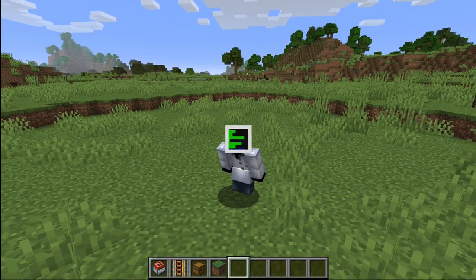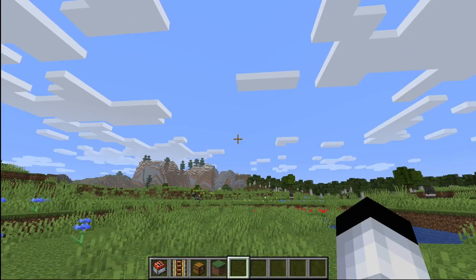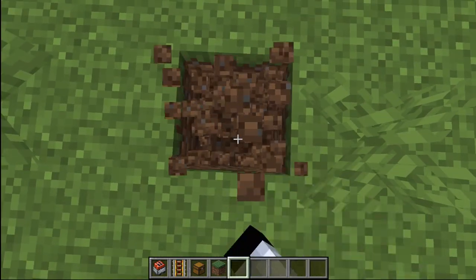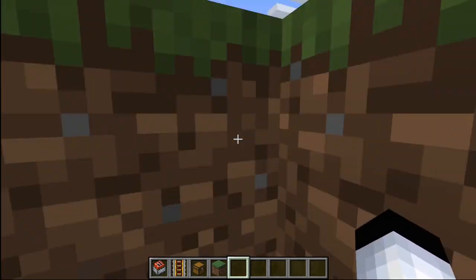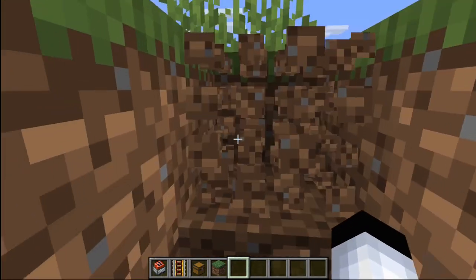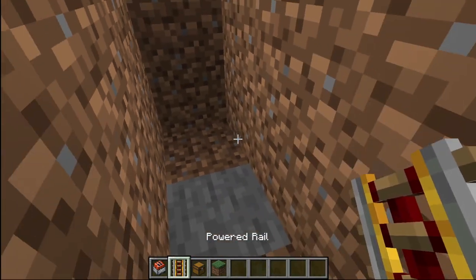So now I'm going to show you how to build this really cool trap. First off, you're going to want to dig down two blocks — so one, two. And then in either direction, you're going to want to dig two more blocks. So one, two, one, two. Then add a powered rail.